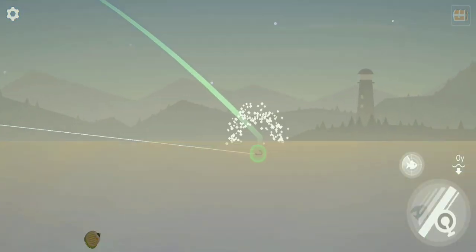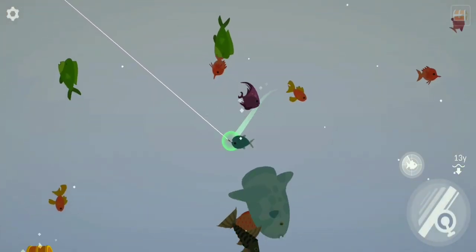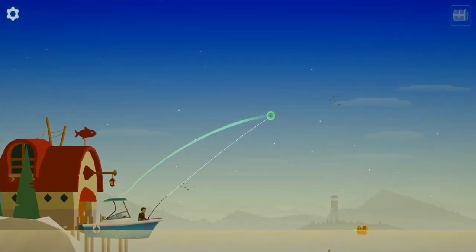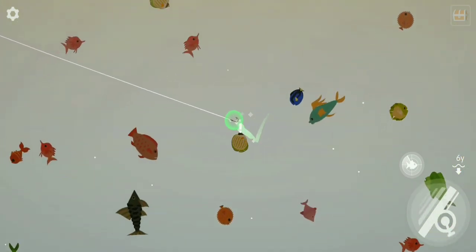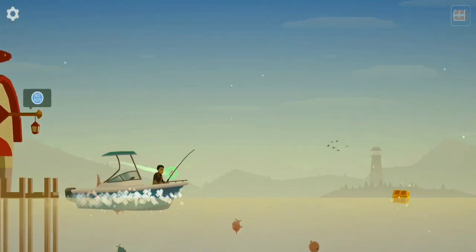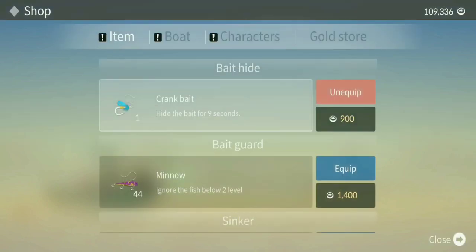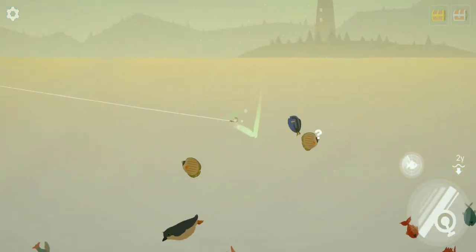We have to catch another medium fish. If we use the minnow we can't really catch it, so we have to force ourselves through to catch that cool fish. So close! You know what — I'm going to go right below that fish and use the crankbait to avoid some fishes. Let me toss it in there — boom, yes!